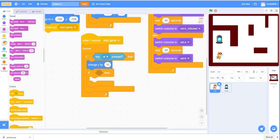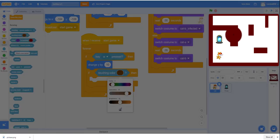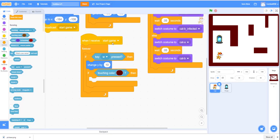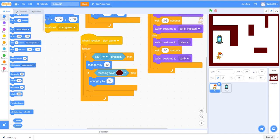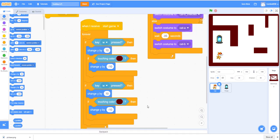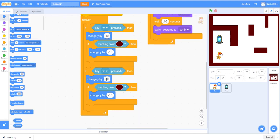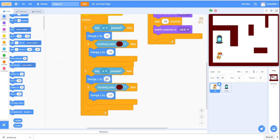Select the wall color with the color picker. If touching that color, change y by negative 10 to push the cat back out. Then duplicate this block for the S key - that's the down direction. Change y by negative 10 for S, and the wall pushback changes y by positive 10.